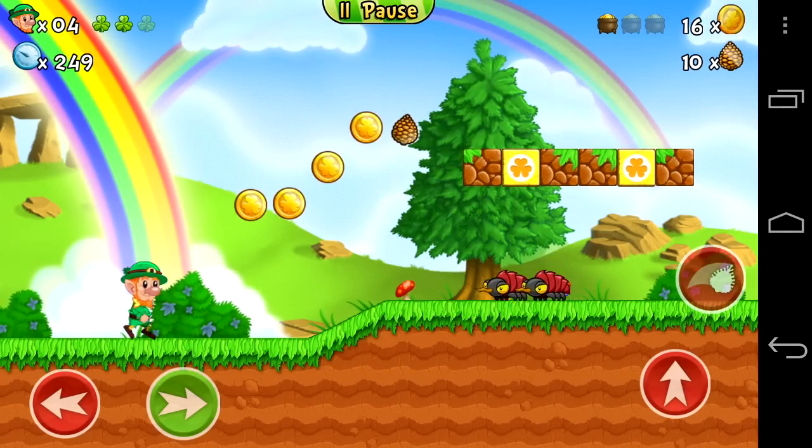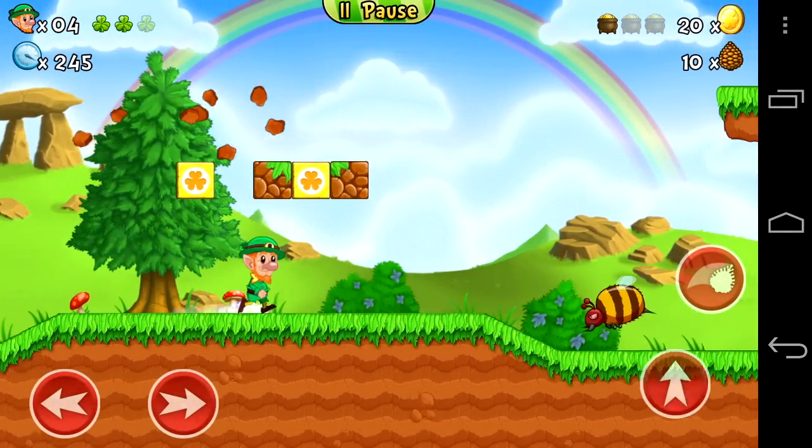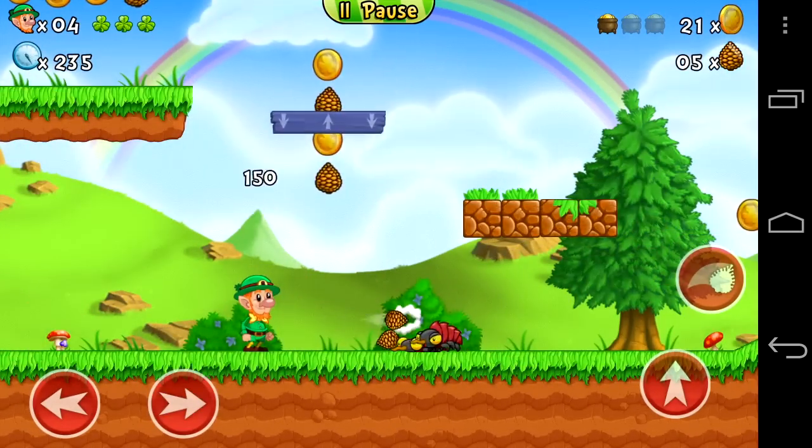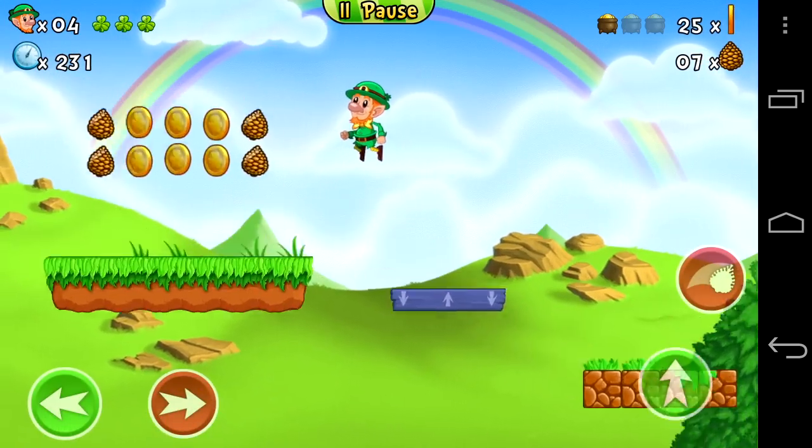Getting into the action, you can see our big-nosed leprechaun has the ability to jump rather high. Hold down and you'll jump higher. There are lots of special power-ups to get, like slow down, speed up, and springy jump, and things like that.